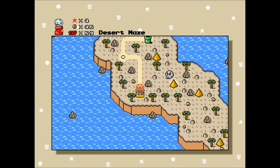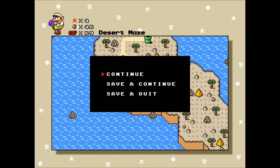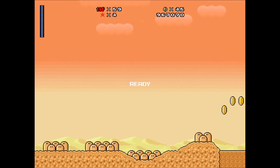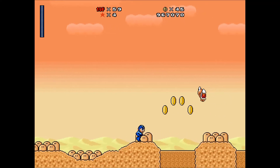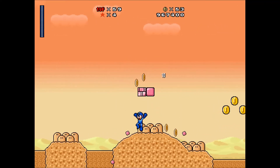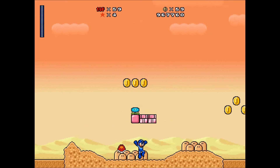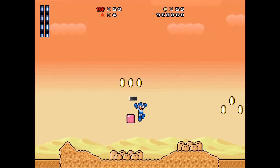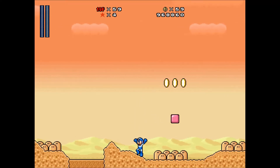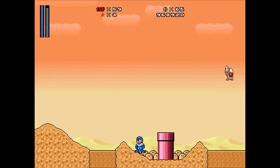I think this is a level that looks like a quicksand block called the Desert Maze. I think I'll play it as Mega Man. This level's kind of based on a level that was in Super Mario 3 — you'll see what I mean when I get to that part. Grab all the coins that came out of the block there. There's an Ice Flower which will give me the Ice Wall, which is Cold Man's weapon for Mega Man, although in this game it just shoots out blocks of ice.